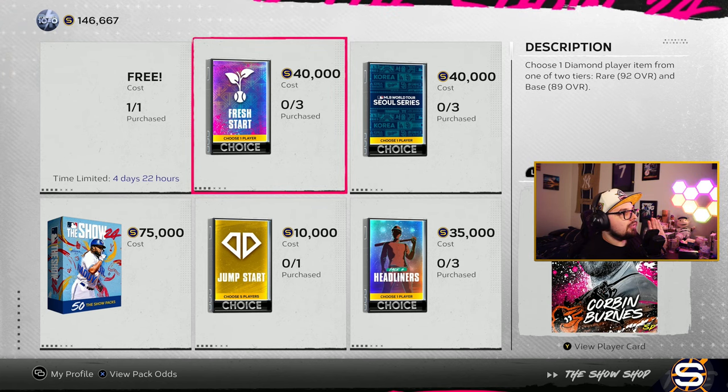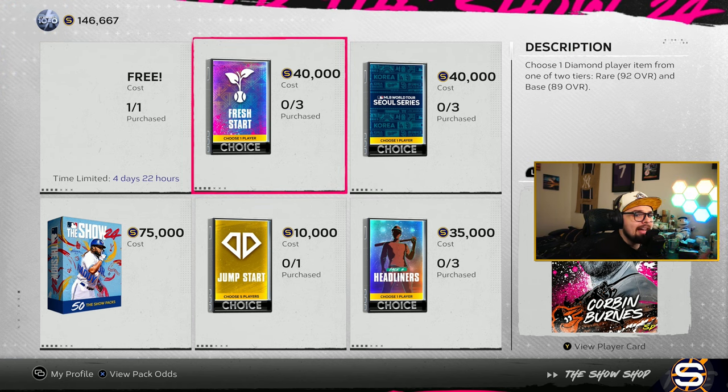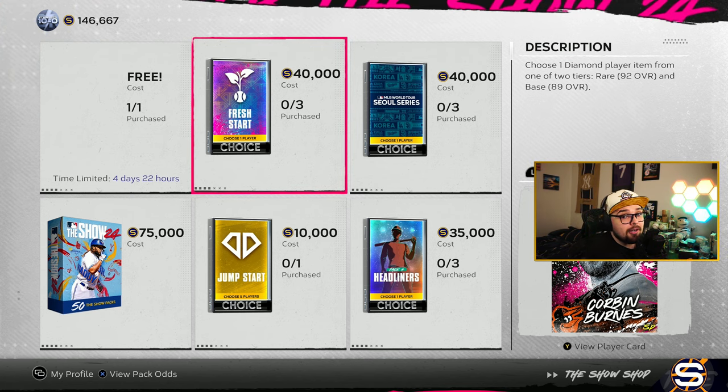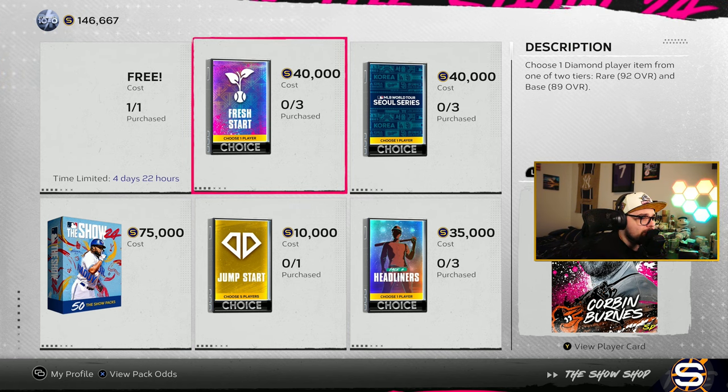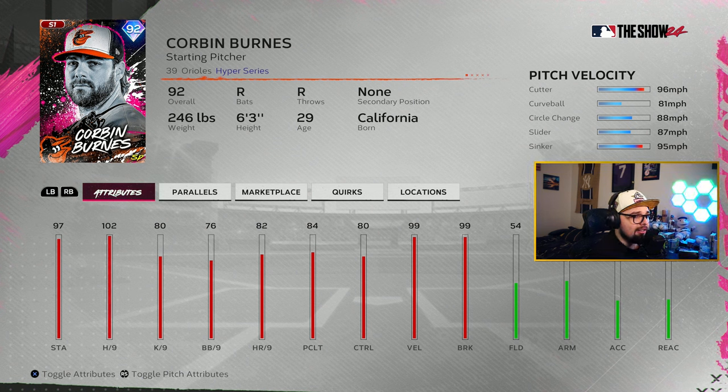Now we've got our rare rounds. These guys are typically more expensive and harder to get, especially on the first day, but keep an eye out because some could be very solid and could have play when they get cheaper. These three players are why I think this is the best choice pack. We have Corbin Burns — 102 hits per nine is very solid, he's got the sinker-cutter, and he's always a very solid starter on every version of his card. Getting a 92 overall, one of the highest-rated pitchers in the game, means he's going to be very solid right now. Very good players are going to run him because he'll be a great sinker-cutter pitcher on Legend. He still throws hard, so he's definitely worth a try.